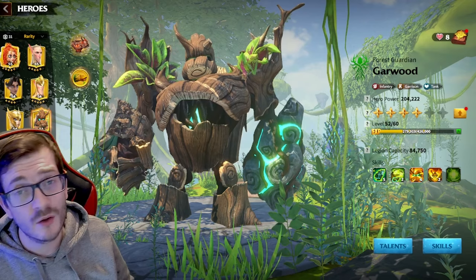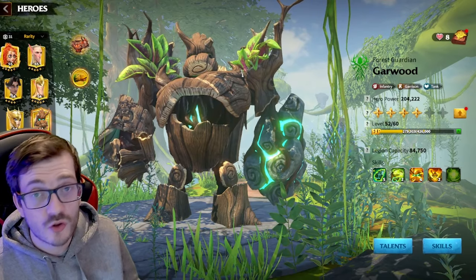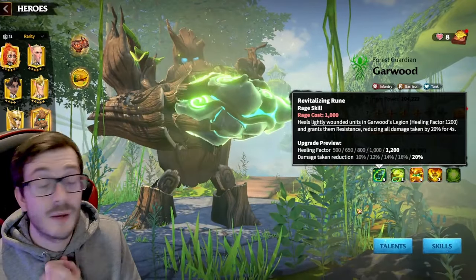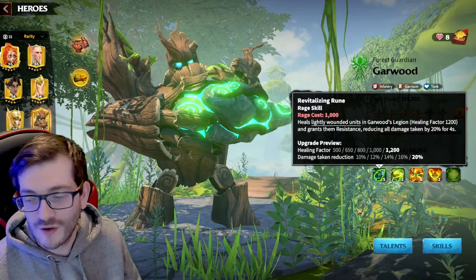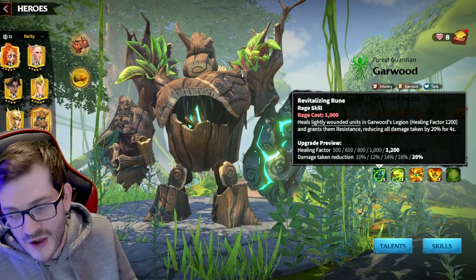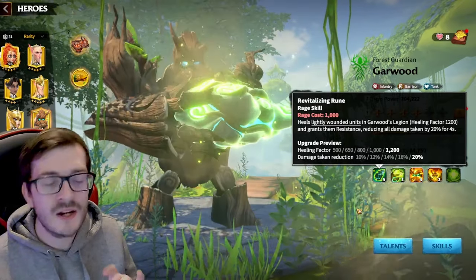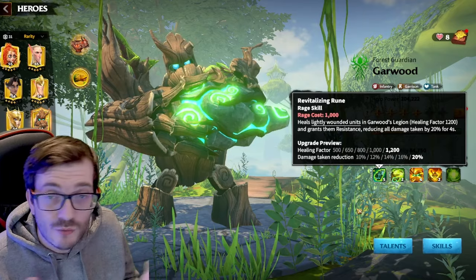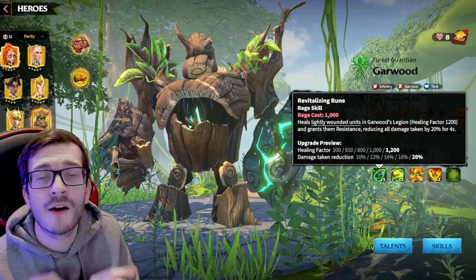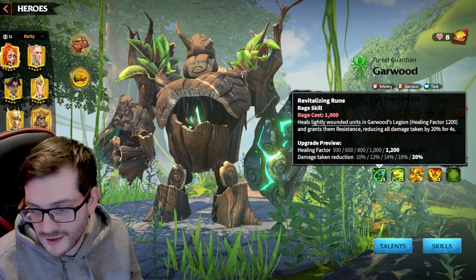Goward's skills are nice and quick to understand — nothing too crazy. His first skill heals 1,200 and reduces all damage taken by 20% for four seconds. This is a powerhouse. The healing helps, but the damage reduction is the key — it covers normal hits, counter hits, critical hits, and hero skill damage. You can't hate that — it's a great tanking tool.